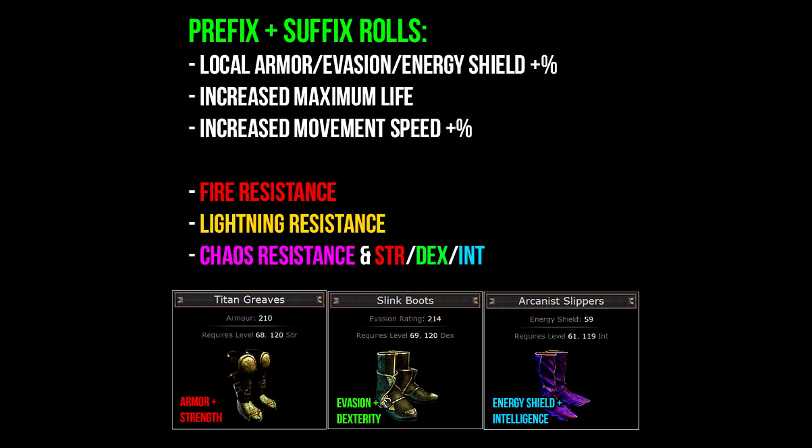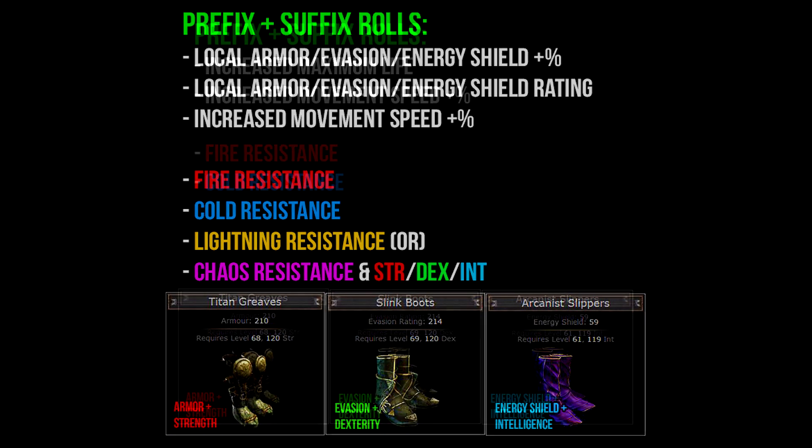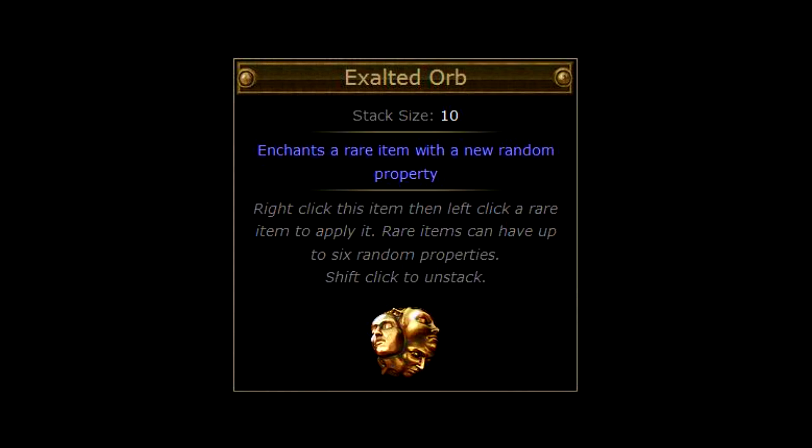Now let's say your character is using chaos inoculation — then you obviously don't want to roll life as a prefix on your boots. An ideal pair of boots would instead look something like: increased energy shield, increased flat energy shield, increased movement speed, and fire, cold, or lightning resistance. Or if going dual resistances, you could have chaos resistance or added attribute stats. Also keep in mind that an item does not always need to have six affixes to be good. A pair of boots with life, movement speed, and dual resistances usually sells pretty easily too, depending on the tier rolls. And if an item has room for an additional prefix or suffix, people sometimes use an exalt orb hoping to get that last good roll.